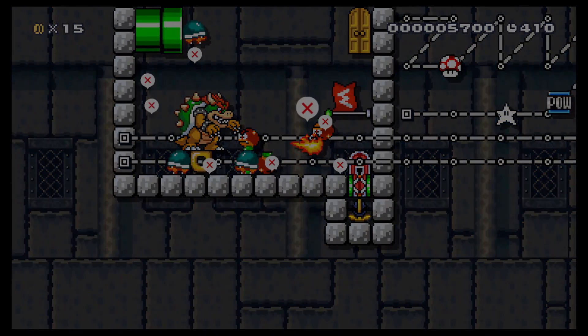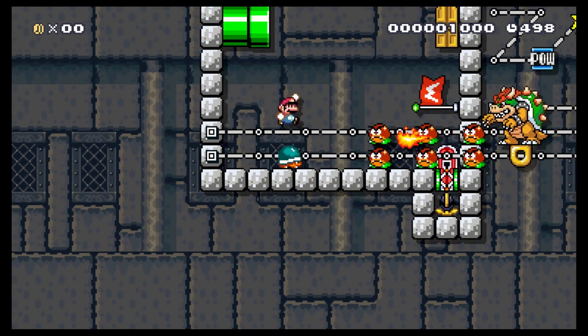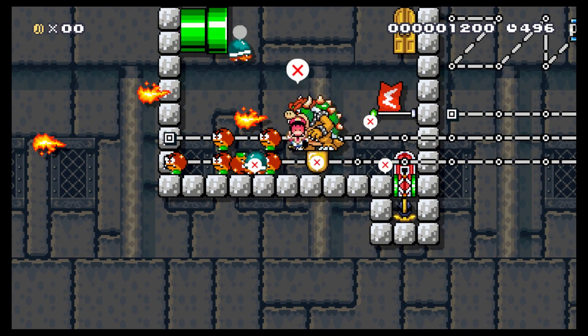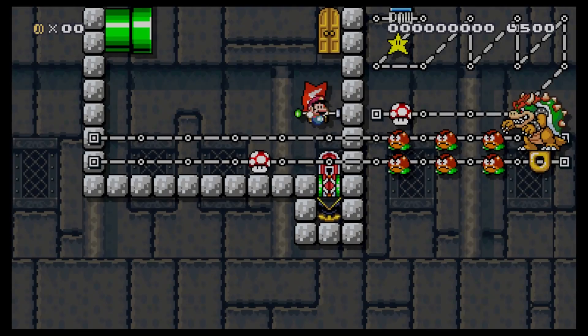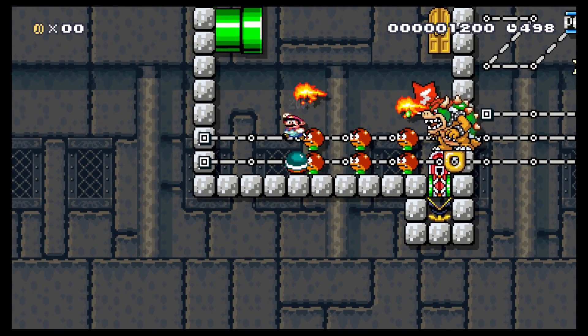This is going to be a little bit tricky but looks like it'll be a ton of fun. So we have to wait on a pow. There's a mushroom that we can get in the beginning, we can use the shells to kill off enemies, and then we have to wait on a pow.